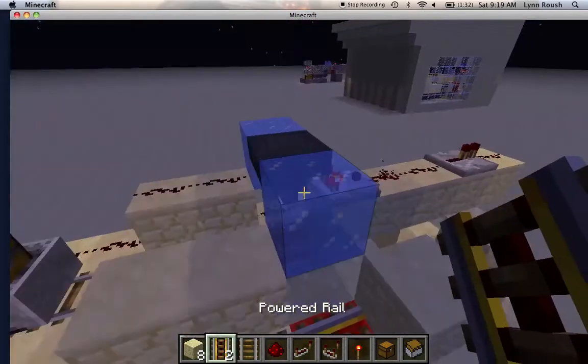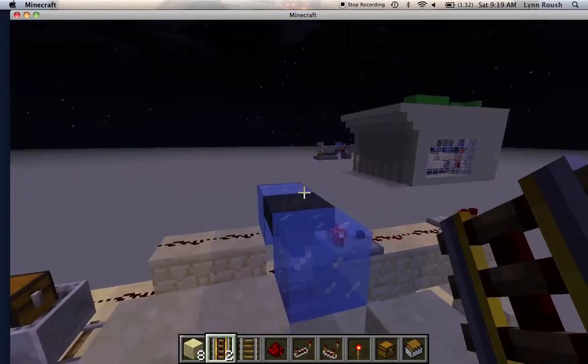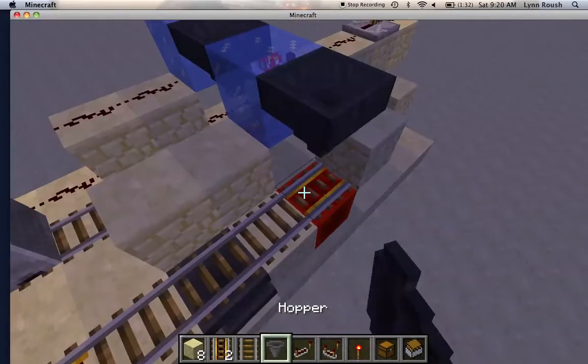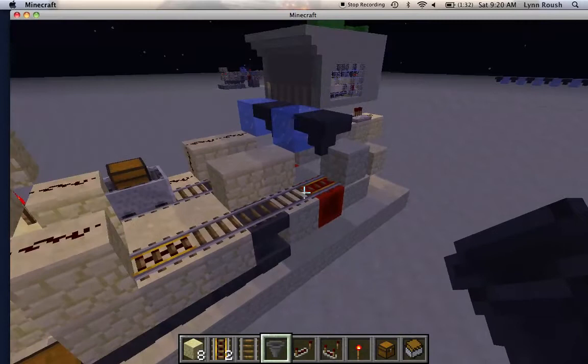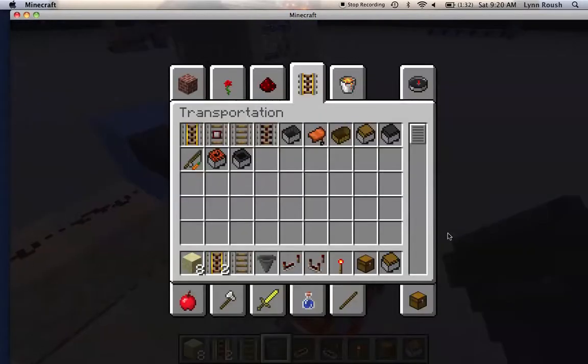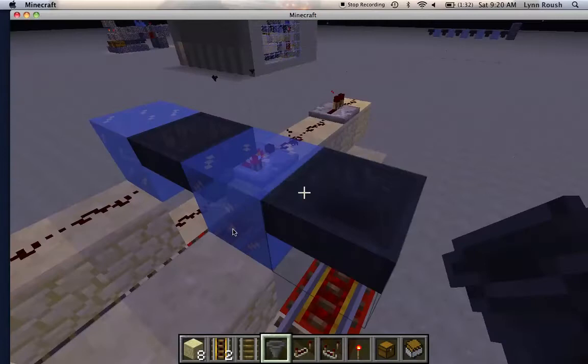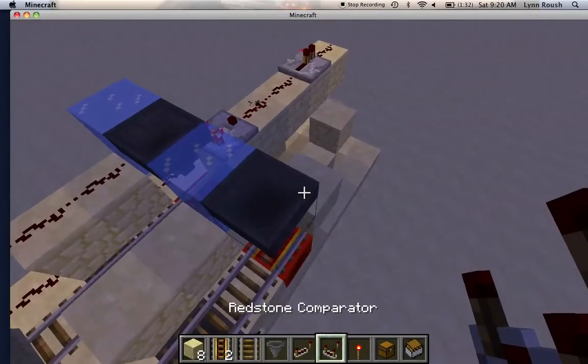We want to do something that looks like that. Then you need your hopper again, just like that. Get the item you want to sort — I'm gonna be sorting cobblestone. You need to put 18 in there, just like that.